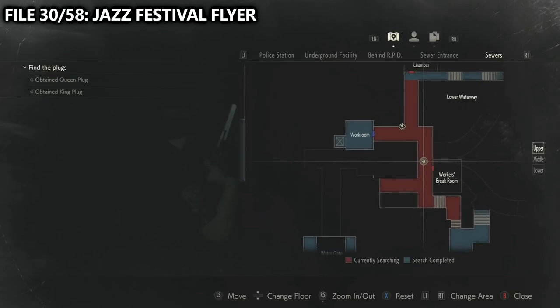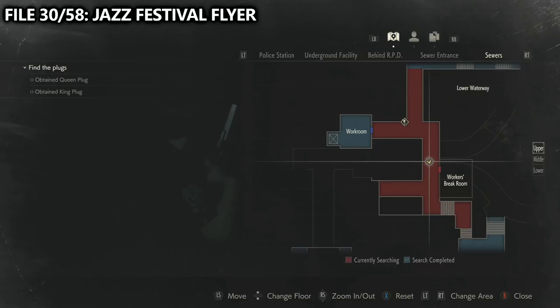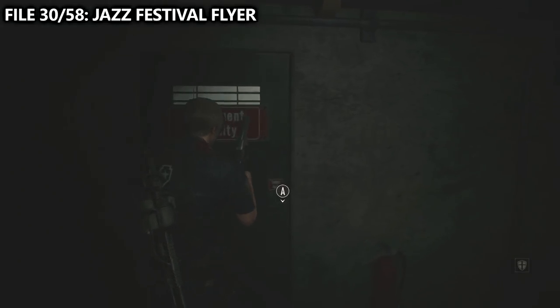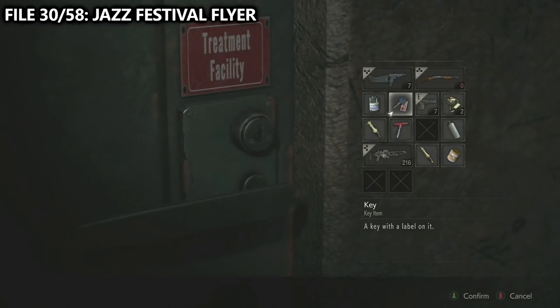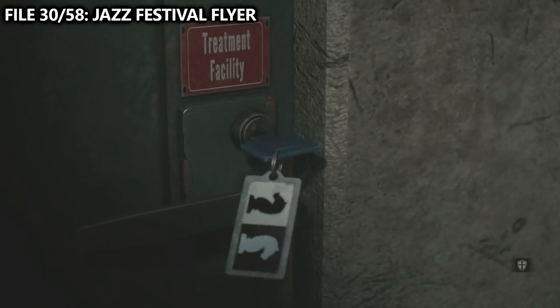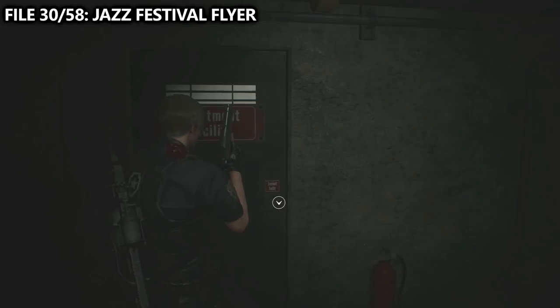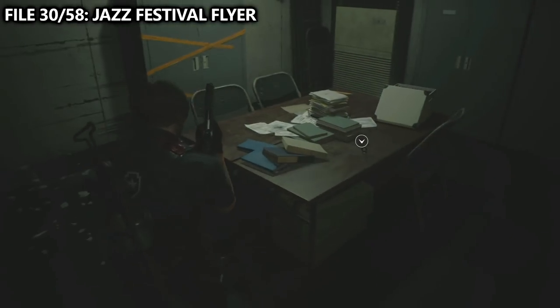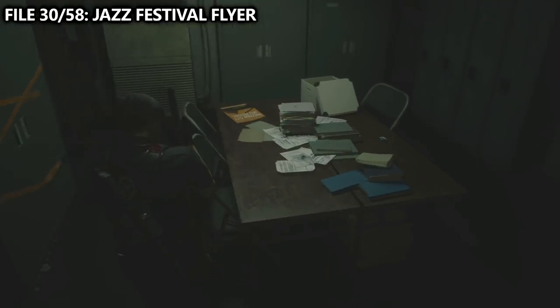For the next file, number 30, we will need the sewer's key. It can be grabbed near the ladder that leads to the bottom waterway if you didn't grab it already. What you can do is open the treatment facility door, and inside of this door you can find the Jazz Festival flyer. Additionally, if you want, you can move the cupboard over on the far wall to reveal a secret elevator that takes you back to the police station.